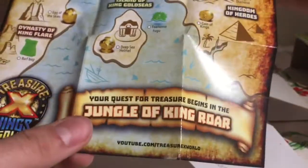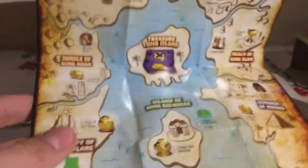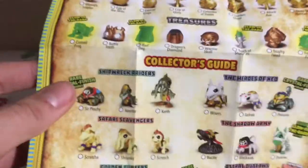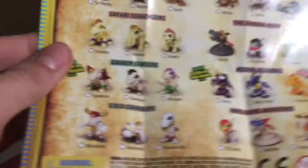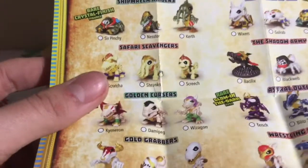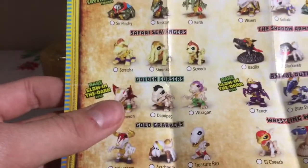It says your quest for treasure begins in the jungle — King Roar. So we could get the Warrior Skull or the Calendar of Doom. Here's all the treasures right here. I'm guessing we're going for Safari Scavengers, and if we're going there, I'm hoping I'm getting Scratcha or Shrunko. I'll be happy if I get any of them, because it's another one to add to my collection.